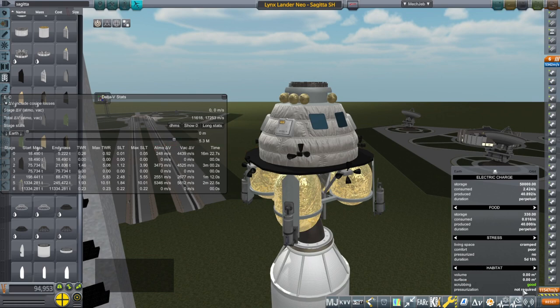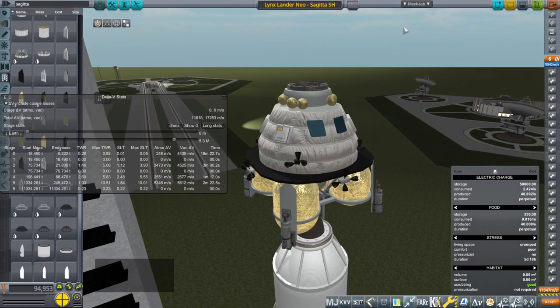Pressurization is considered not required. I tried giving them a pressurization module in the EVA suit, but that did not work. So living space is cramped, comfort is poor, at least they're not alone. No pressurization. The duration it says is five days and eighteen hours.